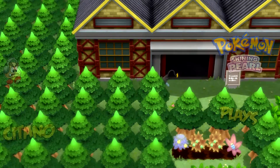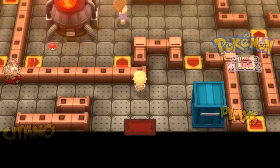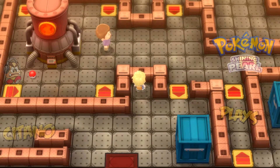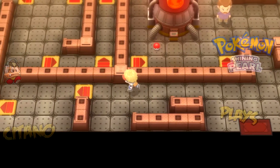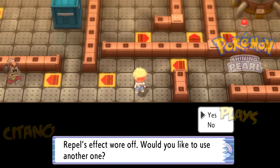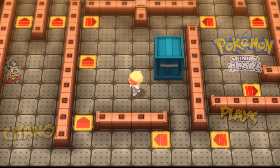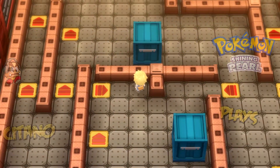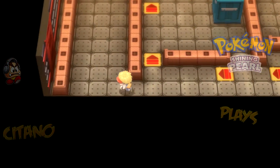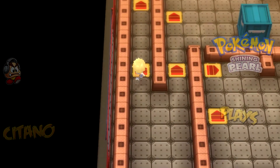A Colbur Berry picked up by Luxray — nice! Inside, this place has those spinning floor panels we've seen in all the games. They're back and making life painful. If you step on one, you spin around and lose control of your character until you hit a wall. Pretty funny — let's try going left first.